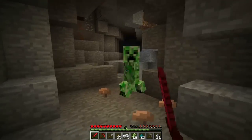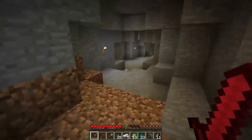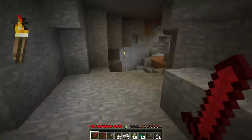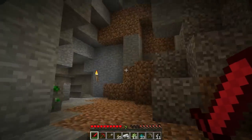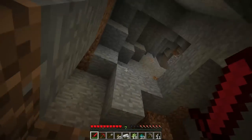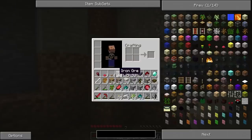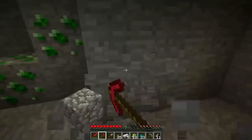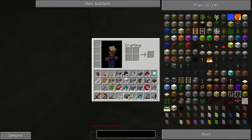Oh hey Mr. Creeper. It's always fun to have a visit from Mr. Creeper when you notice it — not so much when you don't. So how do we get out of here? It's looking like right there. Do we have anything I can place to get myself up there? We'll dig up some cobblestone and use that.